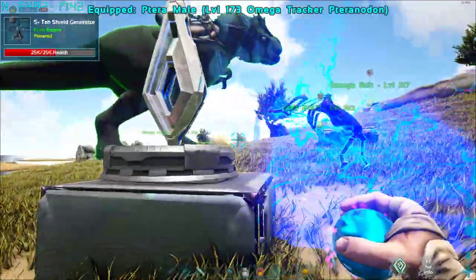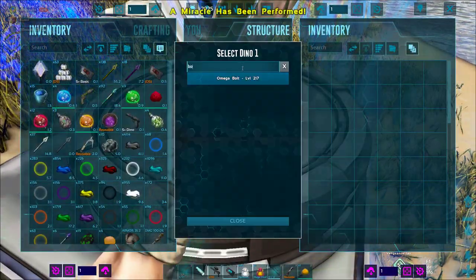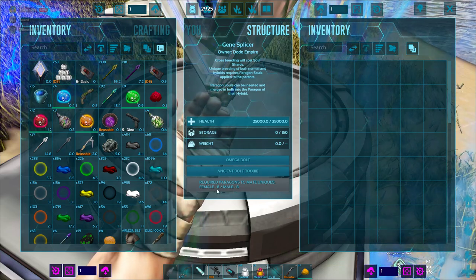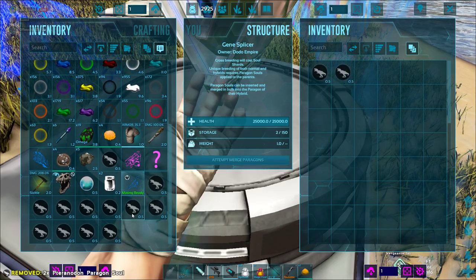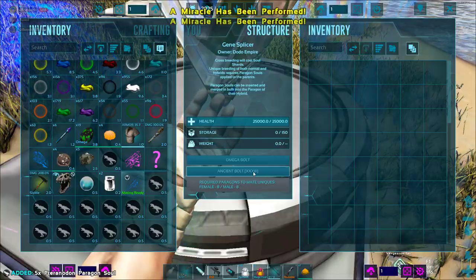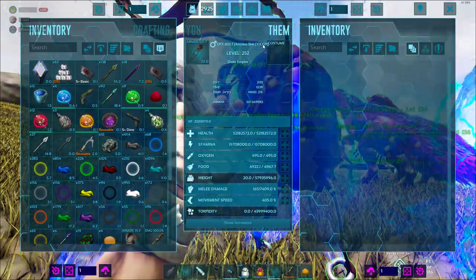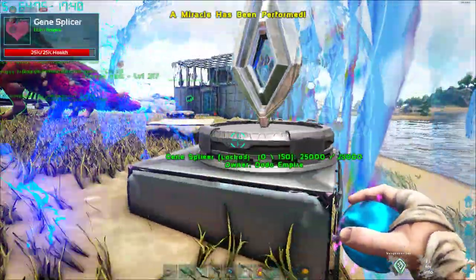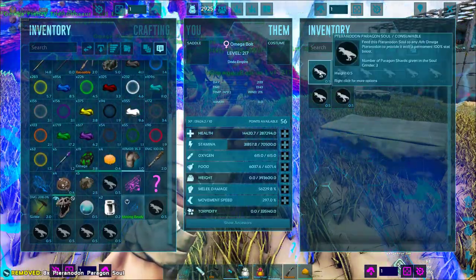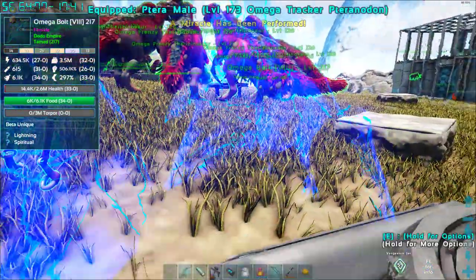We come to the Gen Splicer — it's part of the Omega Arc mod, everybody has it. You select the female Omega bolt and the other bolt. It tells you they need eight gones each — eight for the female and eight for the male. Don't try merging paragons the same way; merging needs two different tames. This one already has eight, so the other one just needs eight added — one through eight. It will process now and takes about two minutes to give birth to the egg.